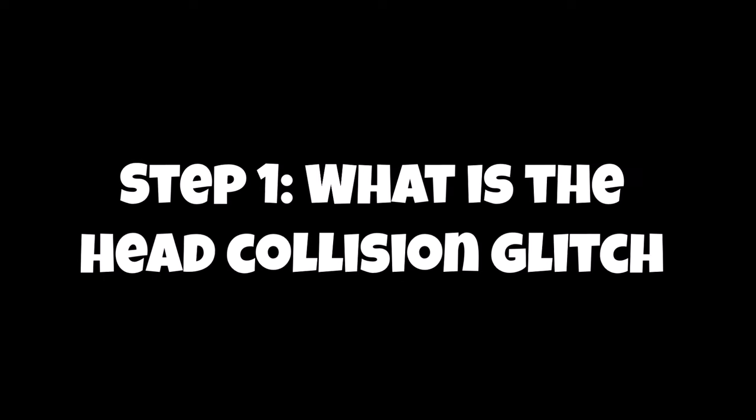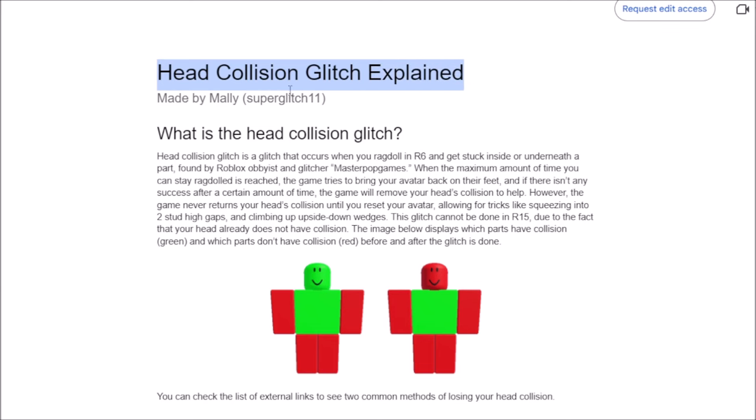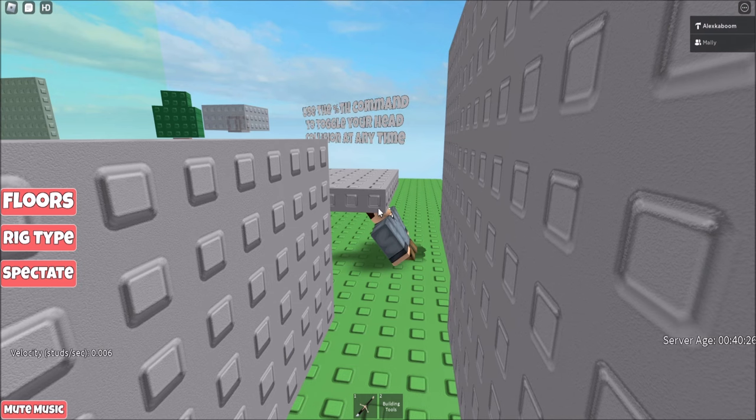What is the head collision glitch? I would like to give Super Glitch 11 big credit for making this head collision document. The head collision glitch is a glitch that occurs when you ragdoll an R6 and your character gets stuck inside or underneath a part.